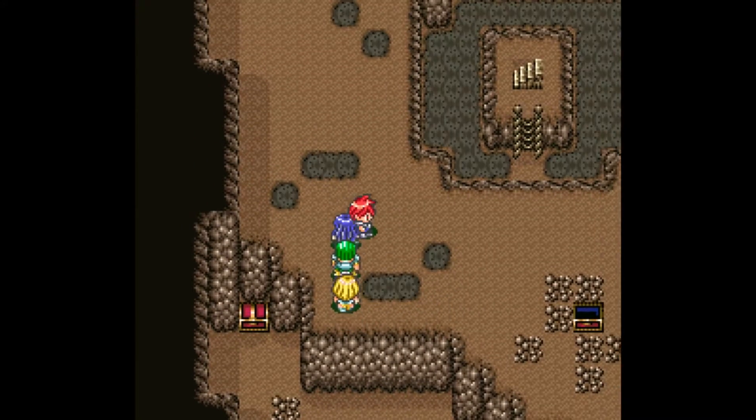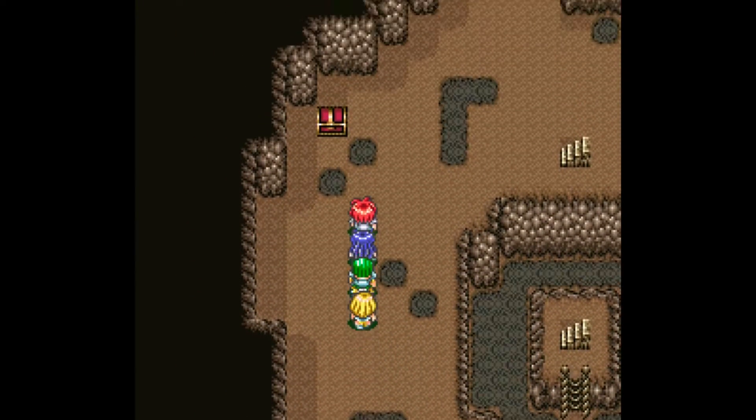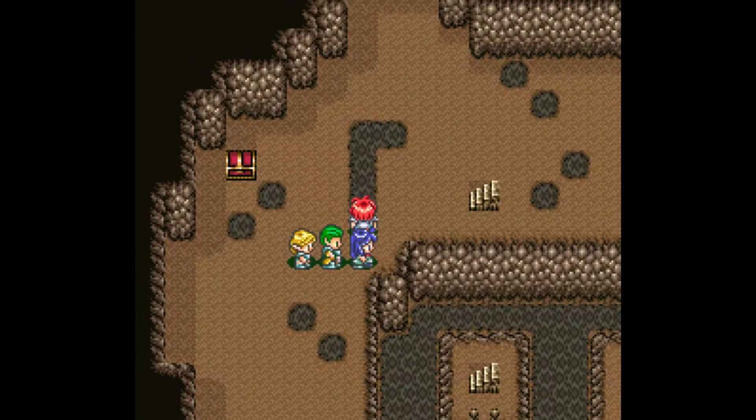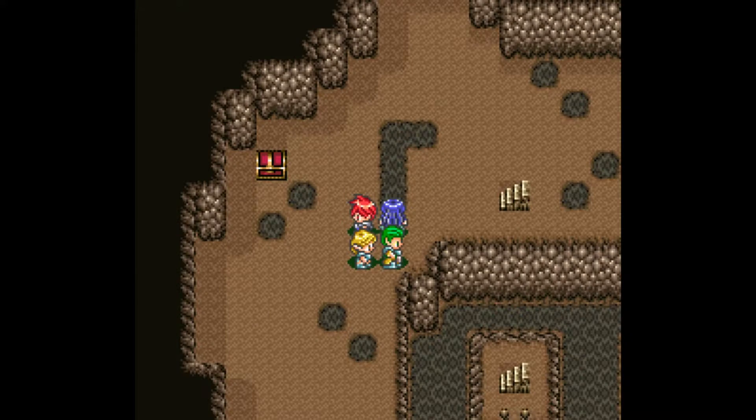They could easily destroy your whole party just by casting Flood. It's literally the only spell they have, but it's the absolute worst to deal with. Okay, Sweet Water ran out, which is fine because we have plenty of them.